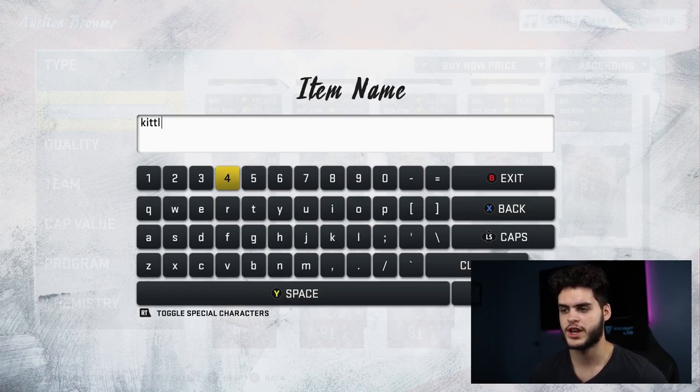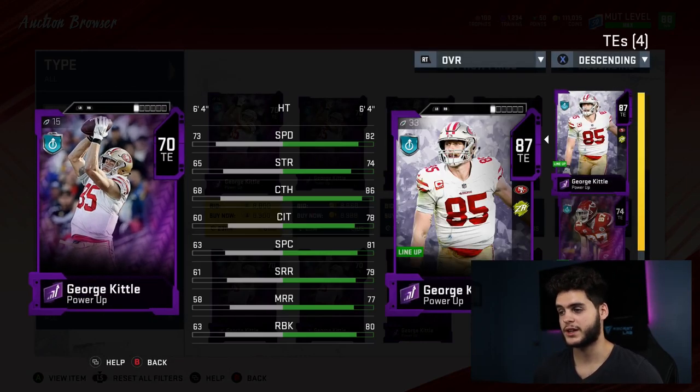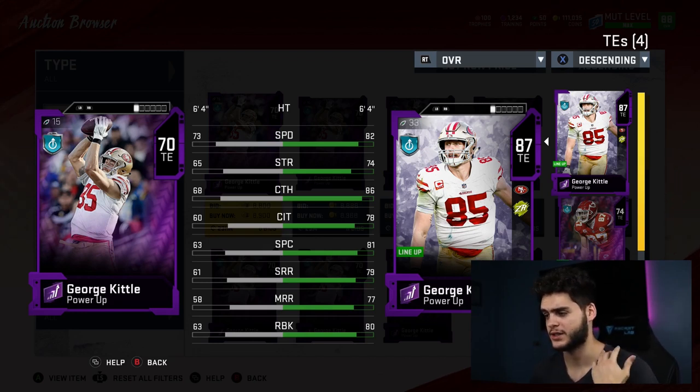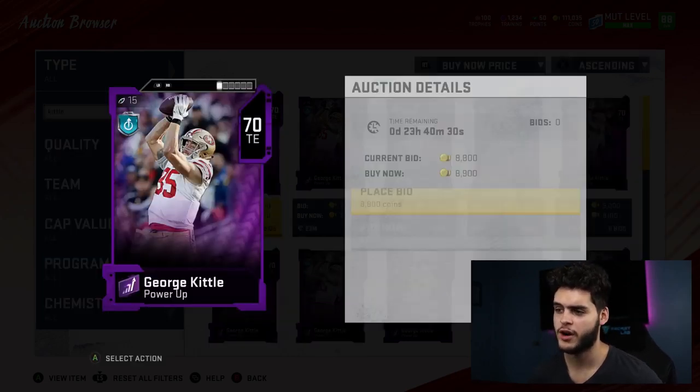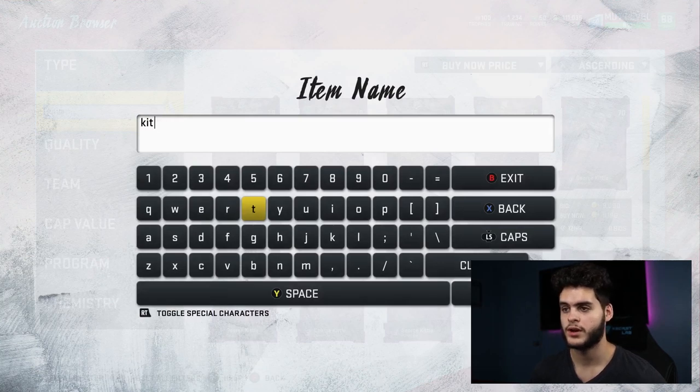Next is a guy not on the auction block but easy to get — the George Kittle power up. I still use him as my starting tight end: 82 speed, 80 run blocking, 81 spectacular catch, 86 catching. He can catch like a monster, he's six-foot-four, one of the fastest tight ends in the game, and he can run block. He's essentially a run-blocking lineman that can catch with speed. Very cheap to get — power up his elite, add some training, and it won't cost more than 50K, maybe even less.